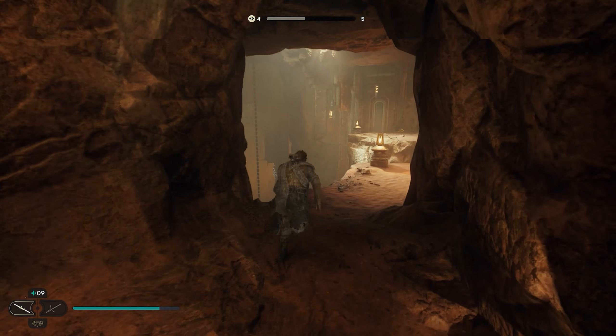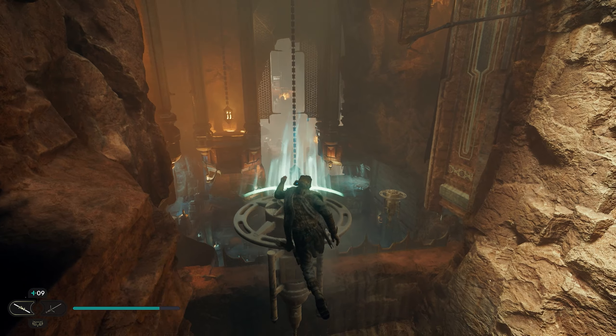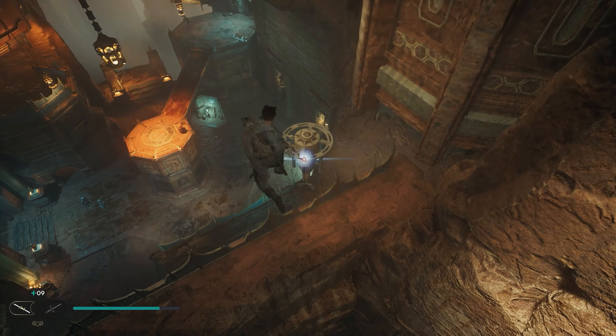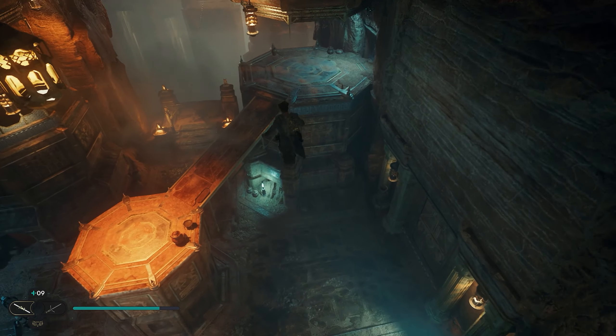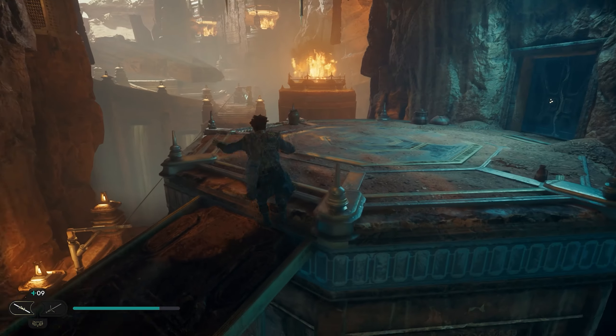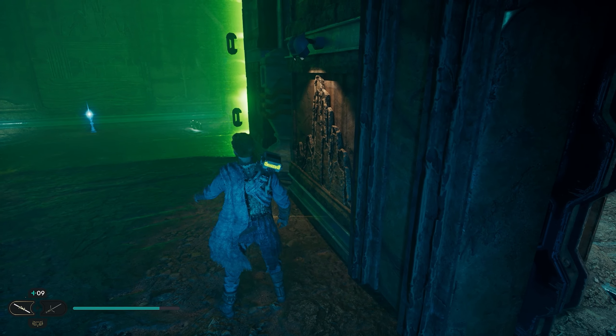Now we're going to do some grappling. If we come over here we're going to be able to grab onto this floating grapple, go right over to this other one, and then jump across to this hexagon or octagon platform. We'll work our way through this door and right here on your right is going to be your next treasure — your fourth collectible.